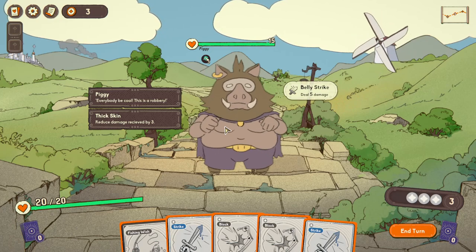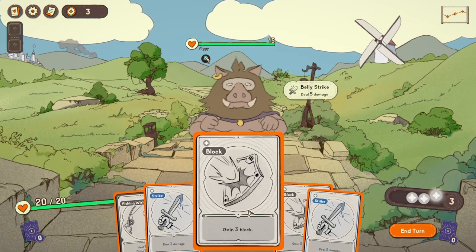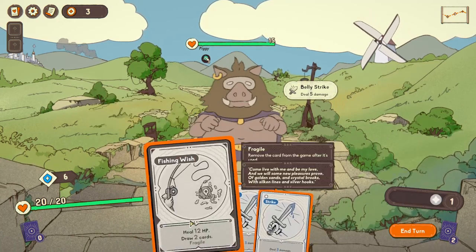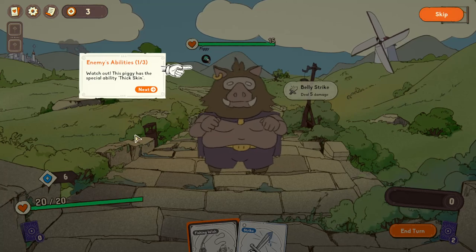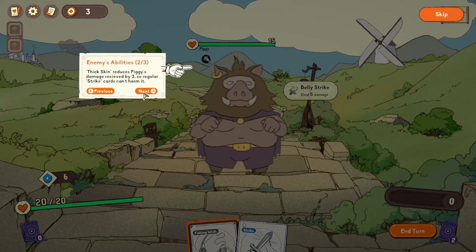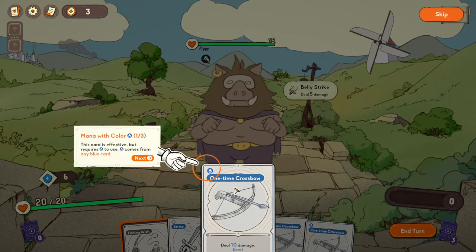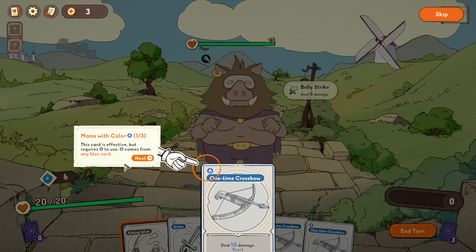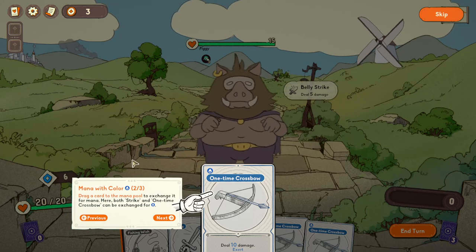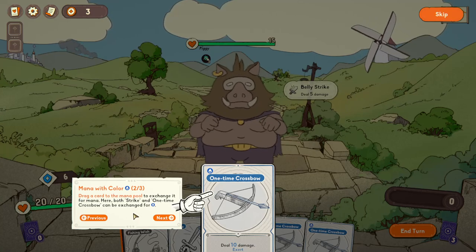Thick skin reduces damage received by three. It's going to do five damage so I can't actually hurt him. Watch out - this piggy has a special ability: thick skin reduces piggy's damage received by three, so regular strike cards can't harm it. Try to use a more powerful card. A one-time crossbow - effective but requires blue mana. Blue mana comes from any blue card. Drag a card to the mana pool to exchange it for mana.